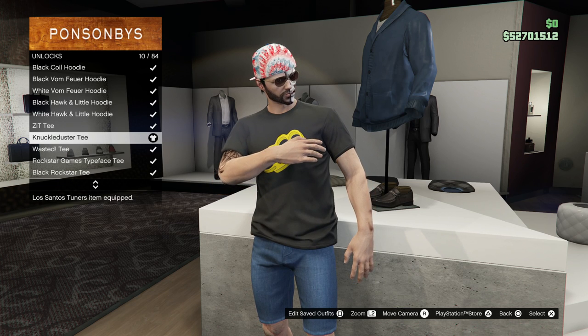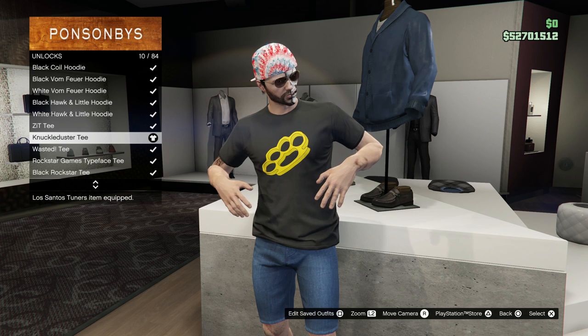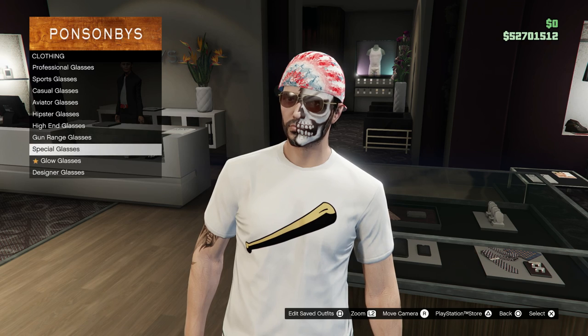Here with a quick video letting you know how you can get El Rubio's hat as well as a bunch of other rare clothing this week in GTA Online. You have until November 22nd, which is the upcoming Tuesday, to get these items. So get them while they are hot.